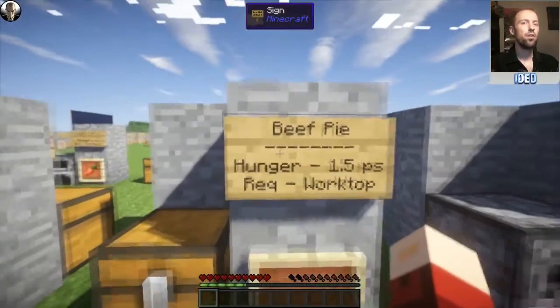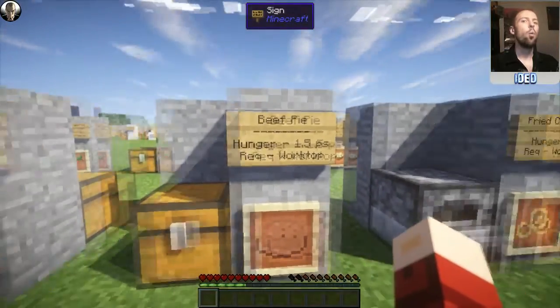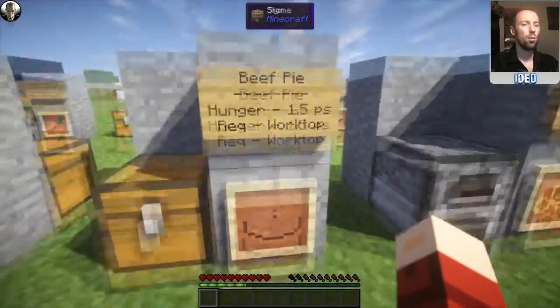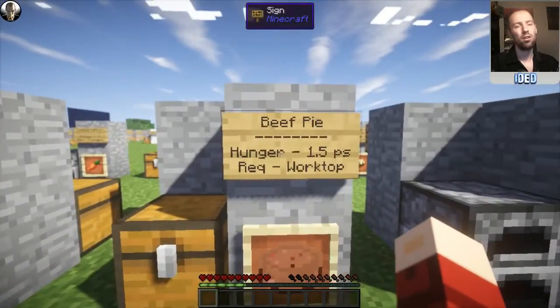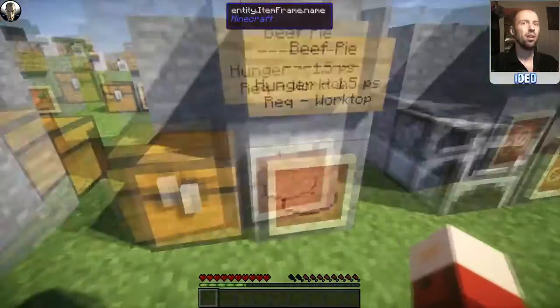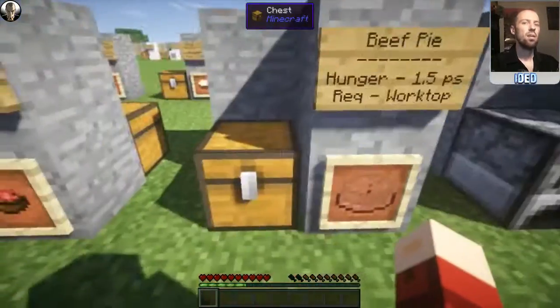What can you use minced meat for? You can use it for a beef pie. This restores 1.5 hunger per slice — PS stands for per slice — and requires the worktop. This works the same way as the original Minecraft cake: once you've made your beef pie, you place it on the floor and keep right clicking to eat it slice by slice. To make it, you need three lots of wheat at the bottom, an egg directly in the center, salt either side of the egg, and minced meat on top.